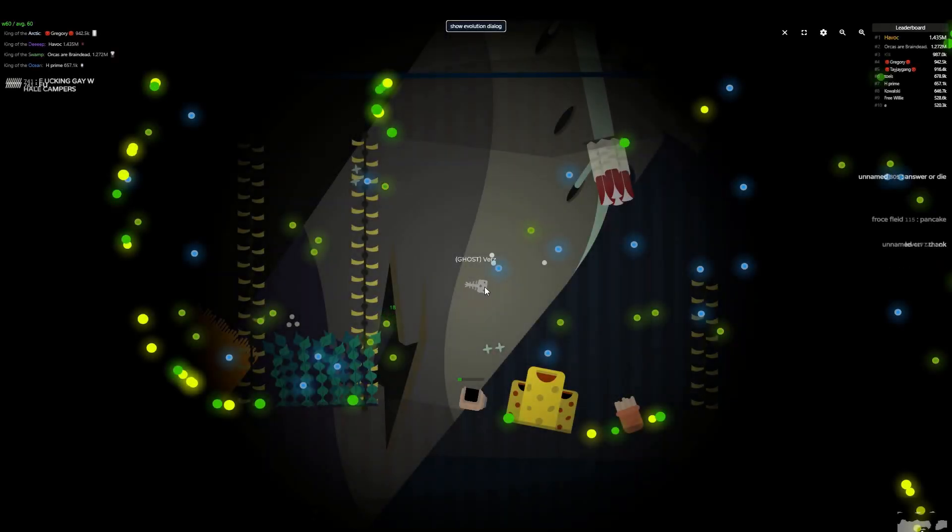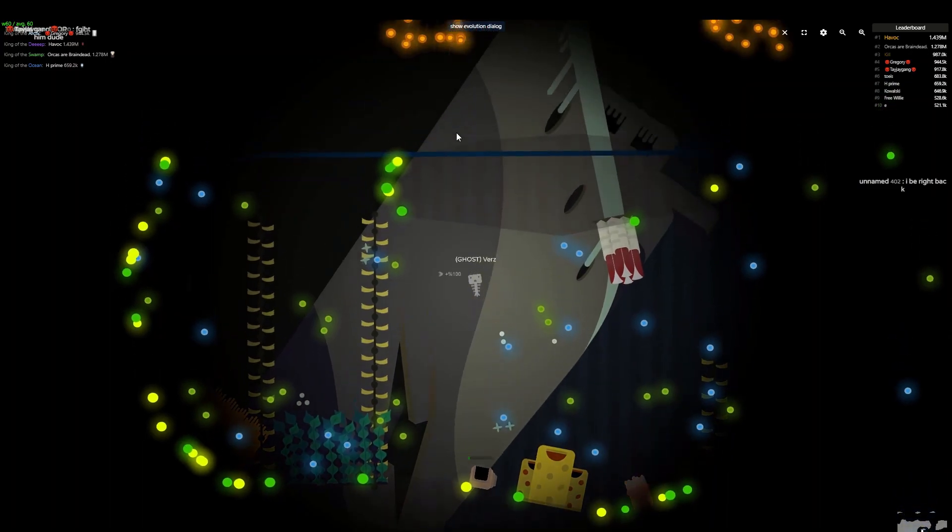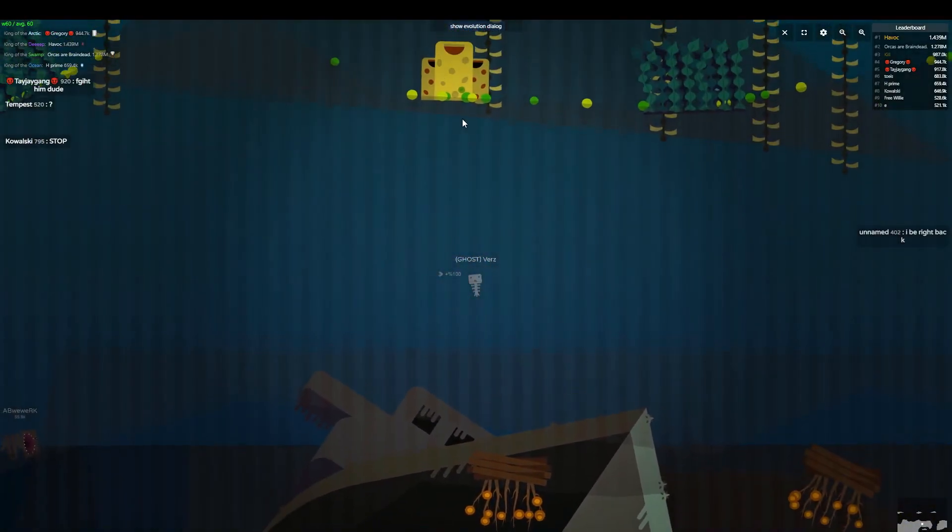Hey guys, so recently since we got new maps, the free-for-all AFK ghost glitch cannot be used anymore. But with this new map there's actually another current — if you go to this deep area where the ship is.